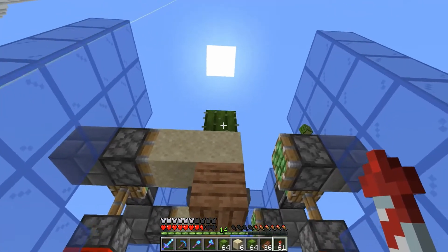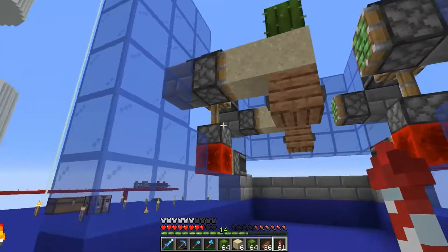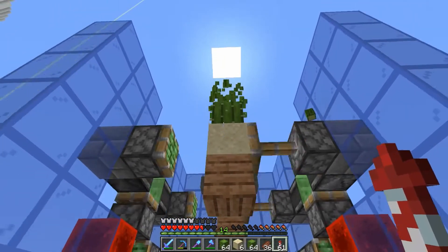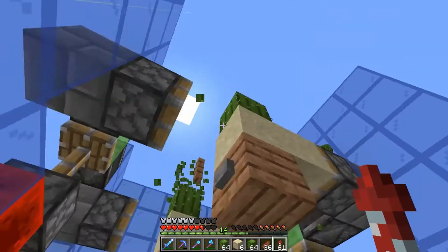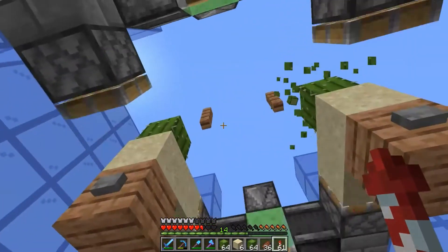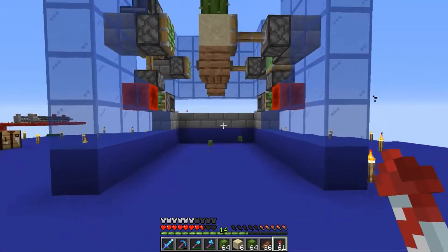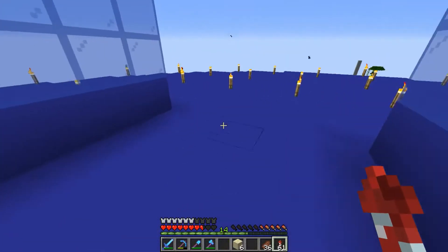Essentially, cactus will grow if it has a zero tick with sand on the bottom. What these pistons do is go backwards and forwards within one or two ticks — you can't even see the sand properly moving. After about 16 ticks or so the cactus will pop off, and because there's a fence post next to it, a block next to cactus makes it fall. We can also make an XP farm out of this with furnaces.